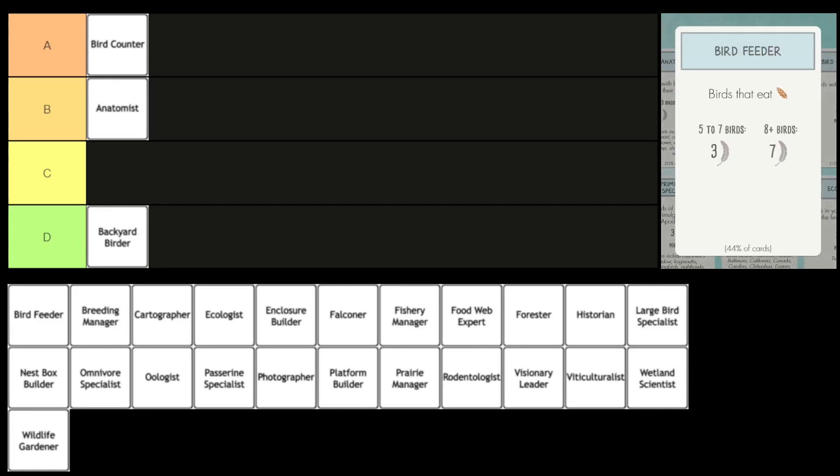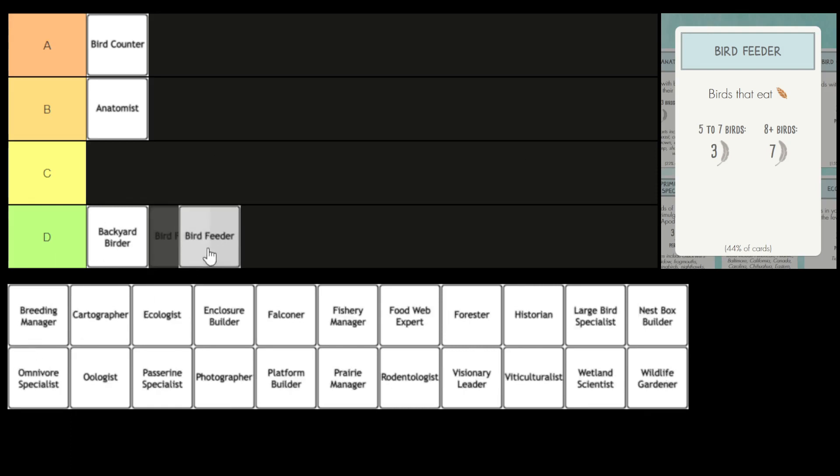Next, we have the Bird Feeder. You score points by playing birds that eat grain. Similar to Backyard Birder, you have to play at least five birds to score three points. So this definitely goes into the same D tier as the Backyard Birder. Yeah, I'd agree — maybe it goes slightly above Backyard Birder, but definitely in that D tier.